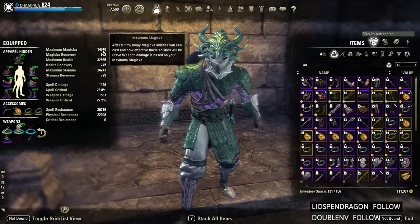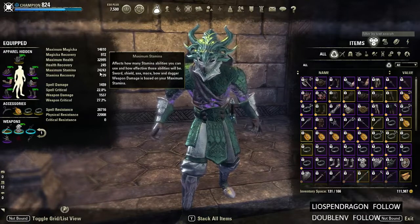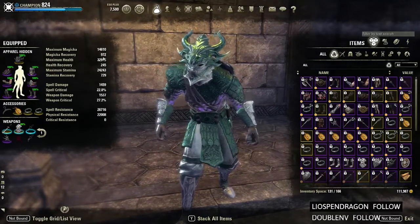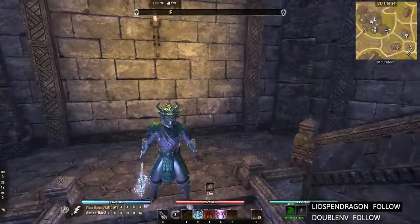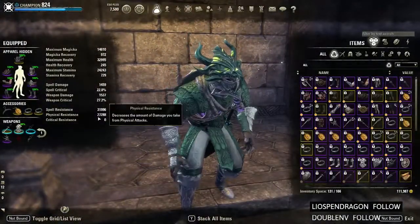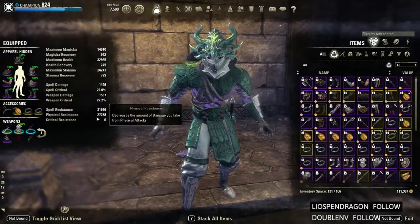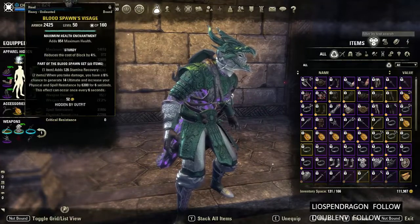As you can see, I'm at 14k magic recovery, 32k health, 24k stamina. I'm at 900 recovery, physical and spell resistance at 26 and 22. When I buff up I hit 31 and 27, and when Bloodbond procs we'll be sitting well over cap.